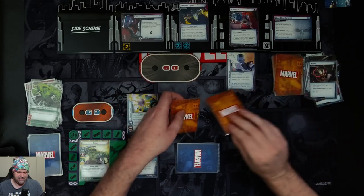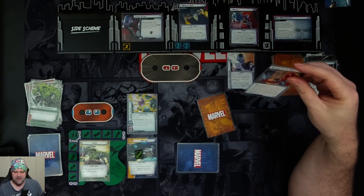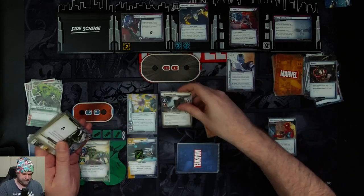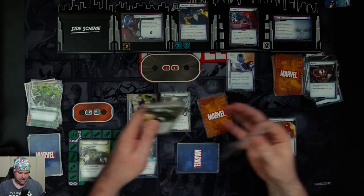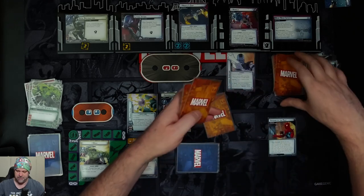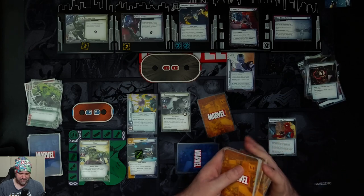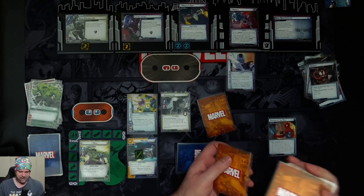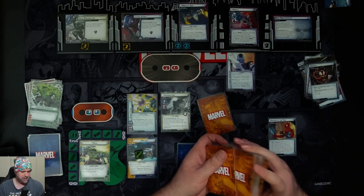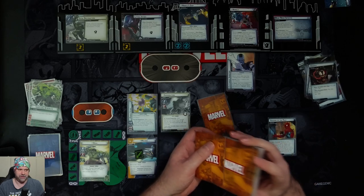The first encounter card is show the past — reveal the set aside nemesis minion and put it into play engaged with you. Here comes the abomination, along with his total destruction scheme, and then those cards get shuffled in. Abomination has scheme two, attack three. After he attacks us, we discard the top card of our deck — if it's a physical resource, we take two damage. Tower destruction puts even more hazard icons into play, but we just want to win this turn anyway.